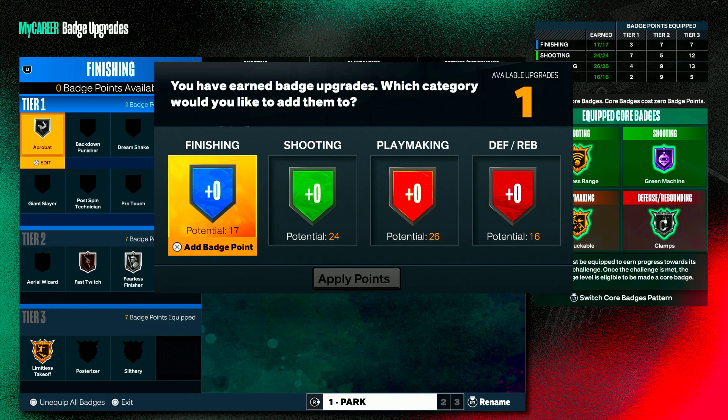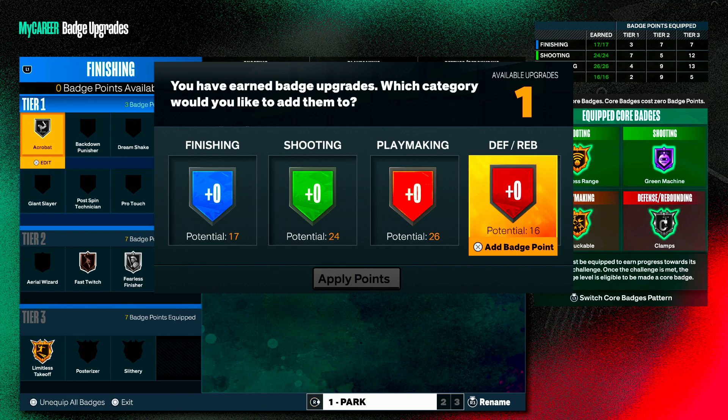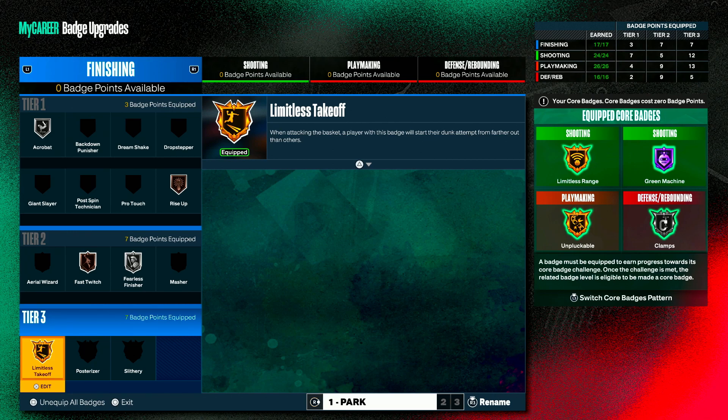I actually have an extra badge for this build — let me know in the comment section where I should use it. As you see at the top on the right, I'm going with two core shooting badges so I don't have a core badge for my finishing. With my play style I don't need it and I do a lot of quick drops. The most important finishing badge is your limitless takeoff — you want it on silver or gold. Gold is best in my opinion, I feel like you get better animations.